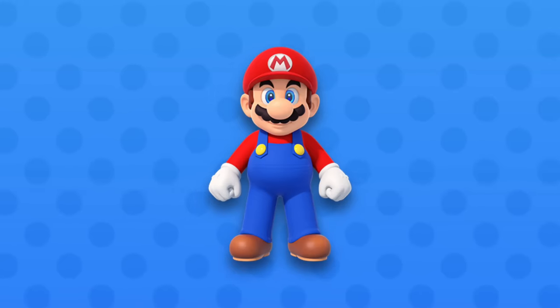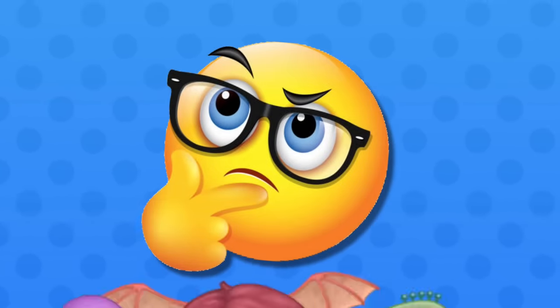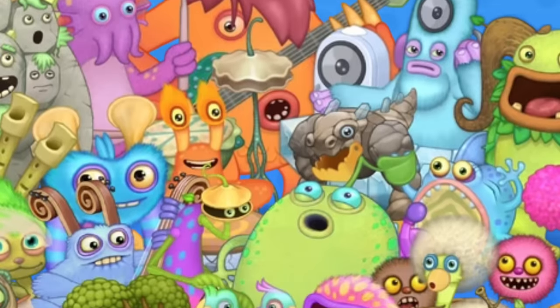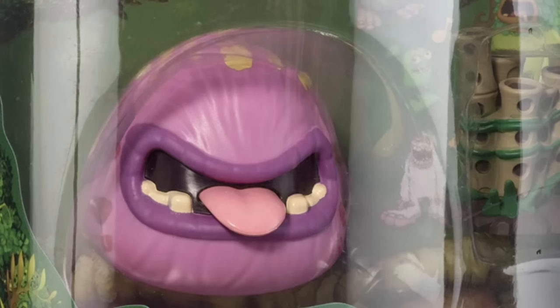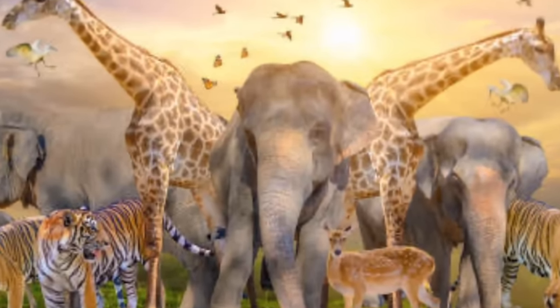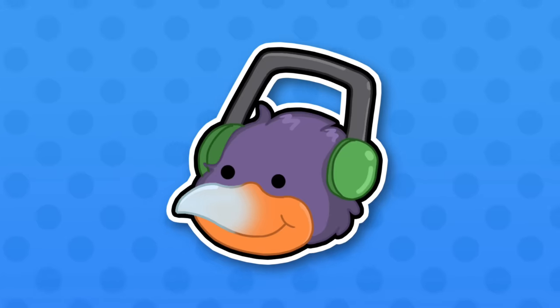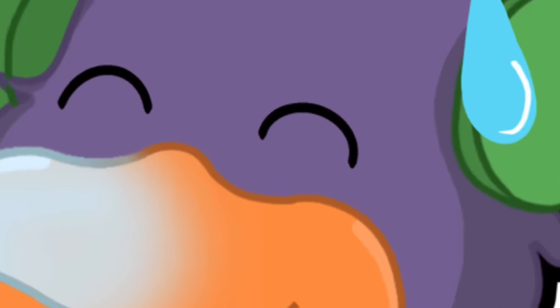Starting off with one of the most iconic video game characters and characters in general: Mario. Now the human characters might be a bit harder to do, so I'm gonna have to be creative with this to make it look good. So my idea is to make this monster a completely original species, kind of like Spirit or Maw — it's not based on any real animal, just an original monster design. Keep in mind with these, I'm not an artist and I'm really new to art, but I'll try my best.